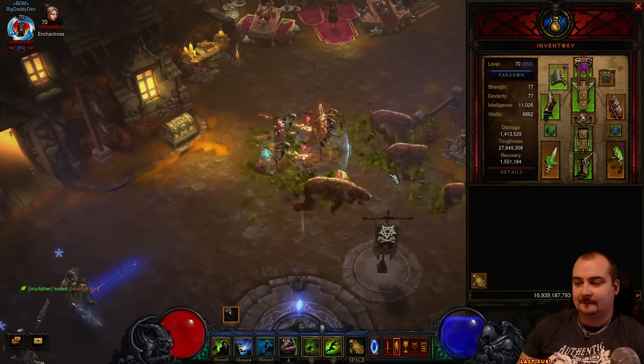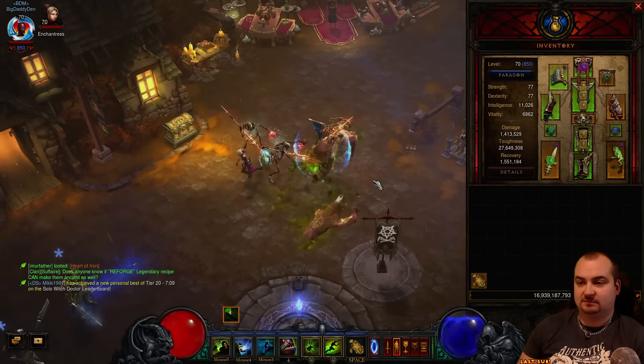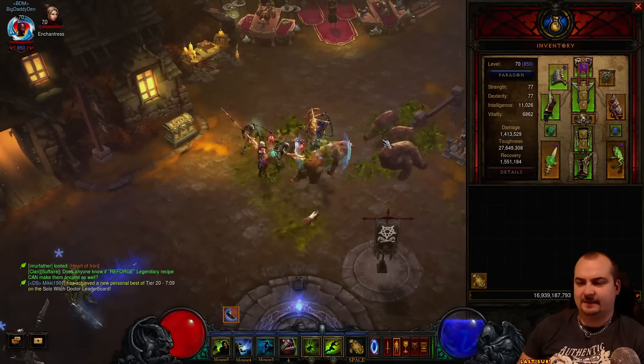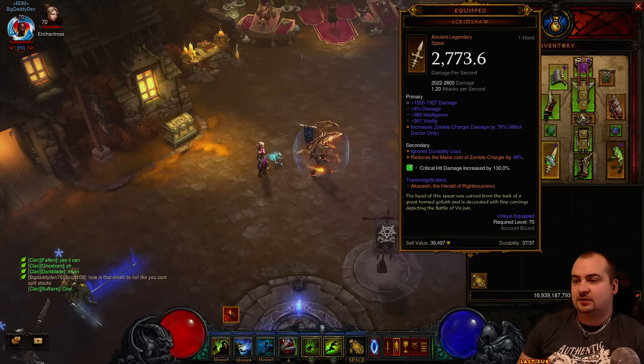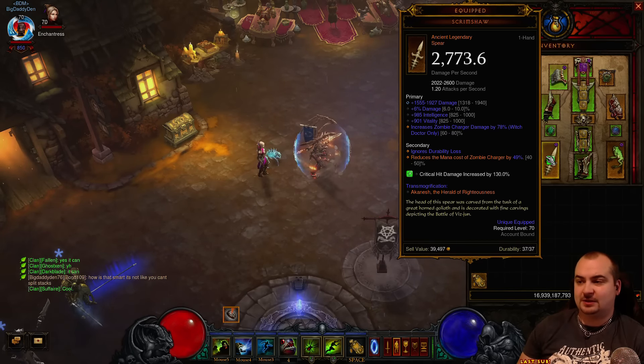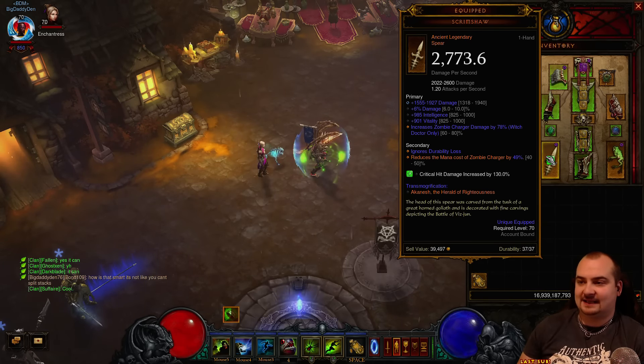Look at that - how much does Bear cost? 150. So it now costs about 99 mana for me, about 890 pulls worth. Very, very good. Also, it can roll Increased Zombie Charger damage up to 80% - I'm quite happy with this one at 78. It always rolls a percent damage roll with vitality. It's a great spirit.